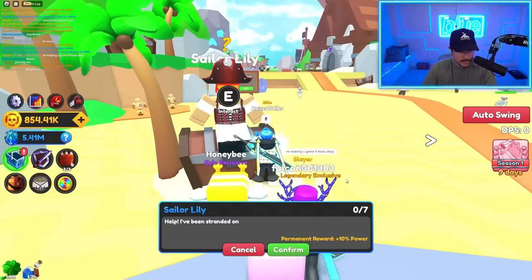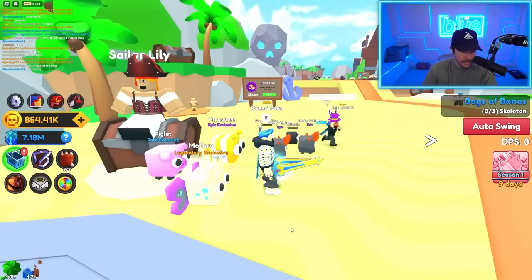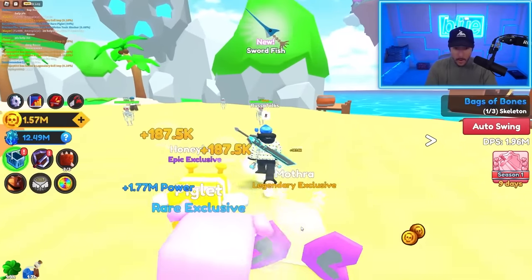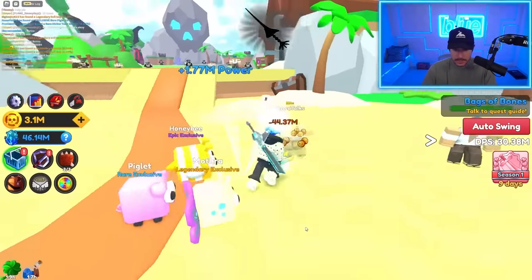Here's Sailor Lily — let's get this quest line. Help, I've been stranded. You look very stranded — you're on top of treasure, you could easily get out of here. Are you supposed to be Nami from One Piece? I'm obsessed with One Piece now. Oh my gosh, I destroyed this guy. I got a swordfish — a cutlass? That's kind of sick.